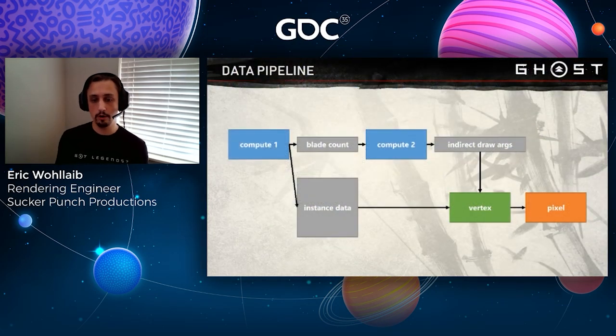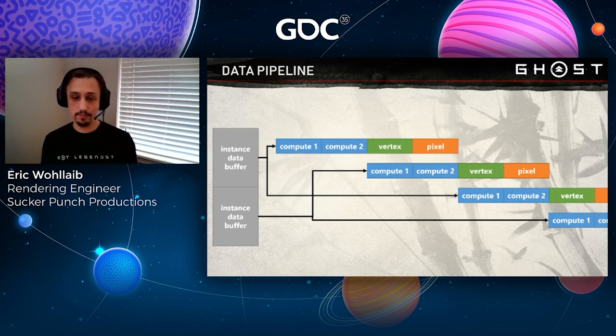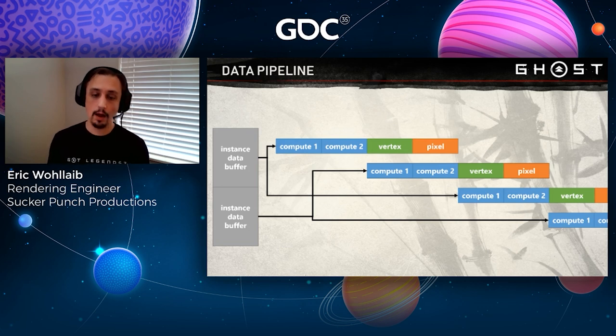Here's an overview of the overall shader flow. Our first compute shader fills in instance data and accumulates the blade count. A second compute shader, which runs once the first is finished, moves that blade count to the indirect draw arguments for the tile's draw call — this second shader runs just one wavefront and takes almost no time. Once the indirect draw args are ready, the vertex shaders kick off and render according to the instance data, and finally the pixel shader does the shading. We don't process all tiles simultaneously due to memory cost — our instance data buffer holds eight tiles' worth. We run four tiles through compute, then while their vertex and pixel shaders run, we run the next four. This double-buffer strategy keeps the GPU busy without blowing the memory budget.